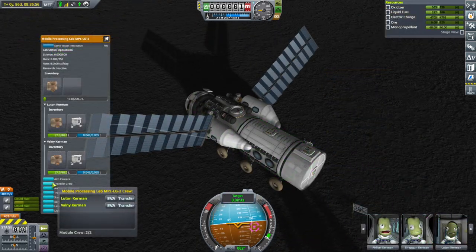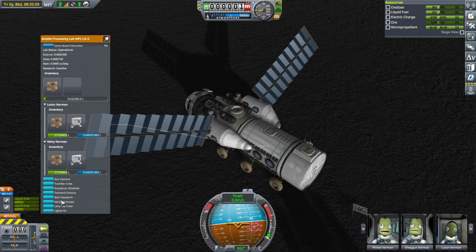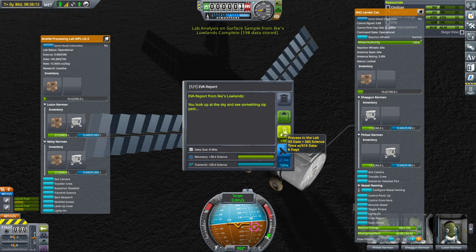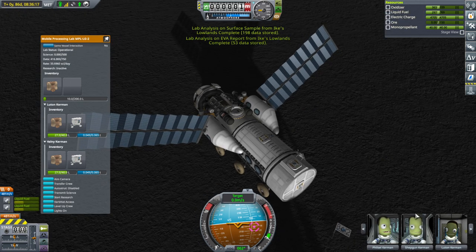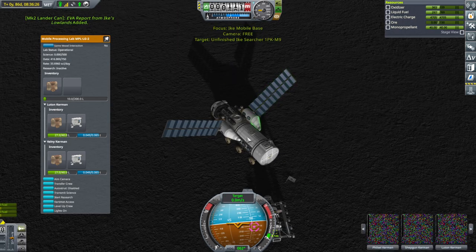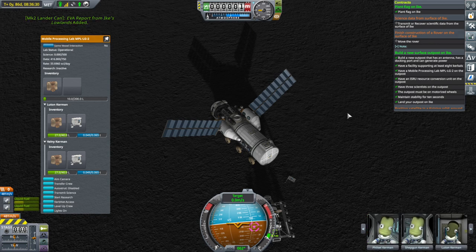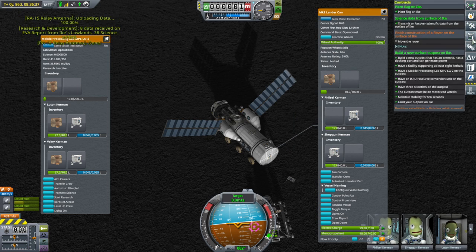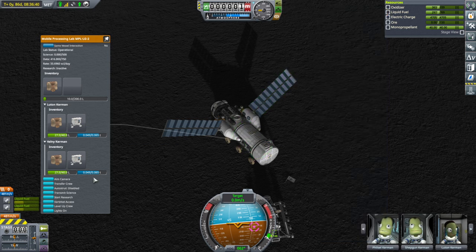We've got two scientists in the mobile processing lab already. We can review stored data — material study, definitely send into the science lab. Surface sample, sure. Even the EVA report. What we can do is have a Kerbal pop out, take another EVA report, keep it on board and transmit that — because we need to transmit or recover scientific data from the surface of Ike. So we'll transmit that. That's done, and we just need to move the rover now. Let's start research — 33 science per day.